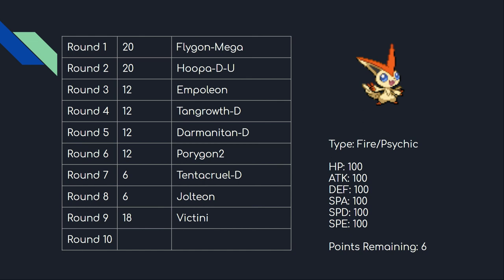People sometimes forget that just because Victini is known for its incredible offensive move pool doesn't mean it can't perform in a defensive role with its 100s all around. I like to think of it as a more offensive Mew — it has these signature moves that Mew doesn't, but in exchange has less defensive utility. There were other Fire-types available like Infernape and Volcarona, but both doubled up on types I already had.